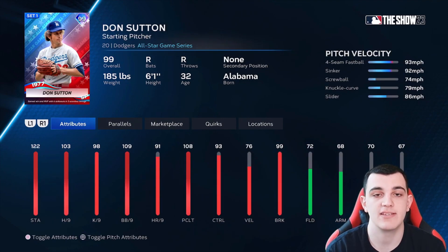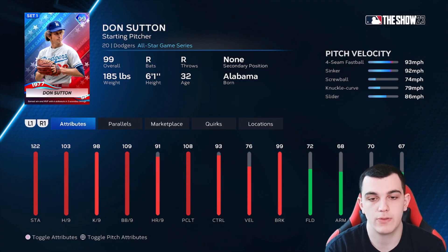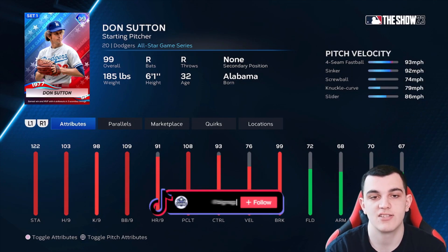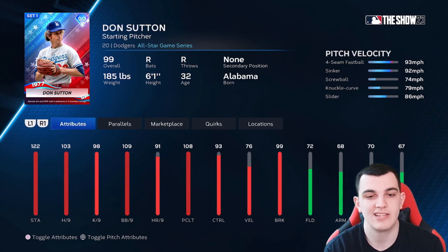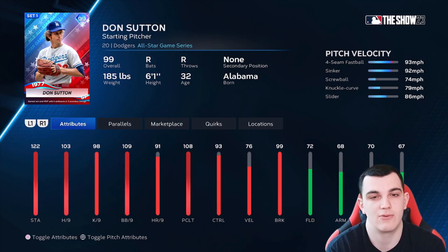Don Sutton is another D tier card. He has 103 hits per nine, 108 pitch and clutch, really good control and break. But Don Sutton cards are never really good in this game strictly because he always has horrible velocity and not that good of a pitch mix — four-seam, sinker, screwball, knuckle curve, slider. It's an interesting mix but doesn't really throw hard at all, and nobody ever really uses Don Sutton.